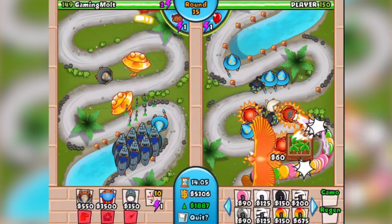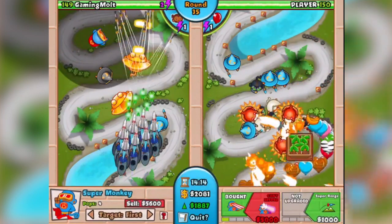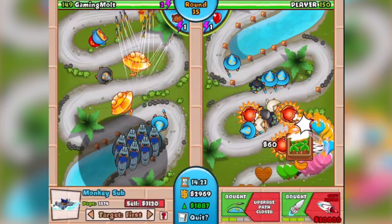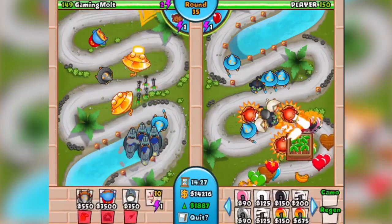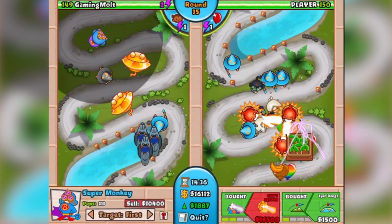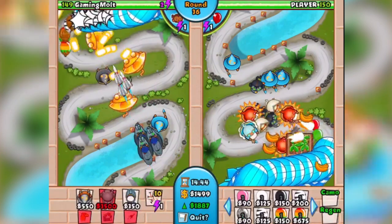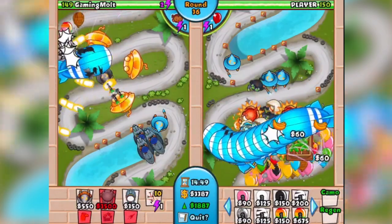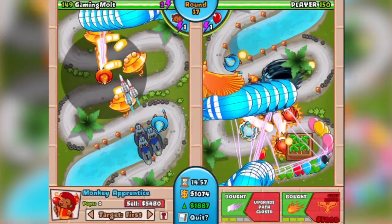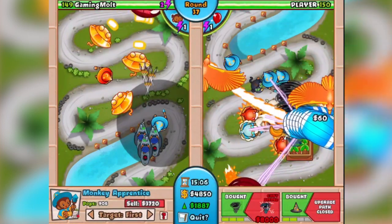Round 35 — we've got two Sun Gods and we're going to build a third Super Monkey. I need to get eco up more. No balloons are even showing up on our screen — we're doing so much damage they're melting before they get through. Player 150 has a massive amount of balloons on his side. We sold a couple subs and now we're going after the third Sun God — and there it is! Three Sun Gods!